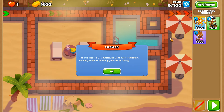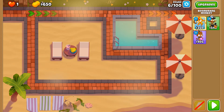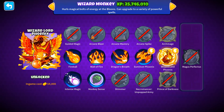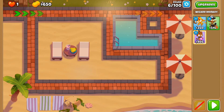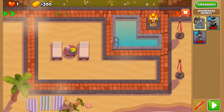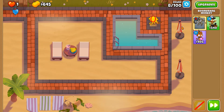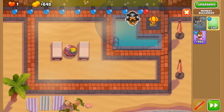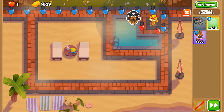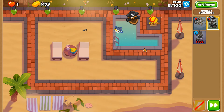Welcome to the Axis of Lords — any upgrade with 'Lord' in its name. We're doing a Lords-only CHIMPS run on Resort using the Glaive Lord, the Pirate Lord, and the Wizard Lord Phoenix, deploying them in that order and getting them up to tier 5 in that order. Some of the early rounds are going to be a piece of cake, but later rounds should still be a breeze with this particular tower combination.